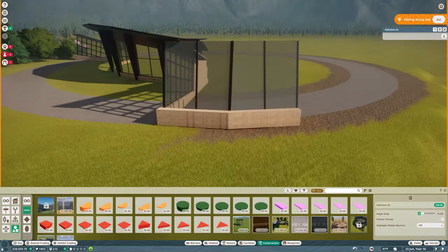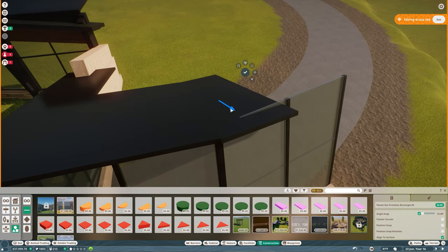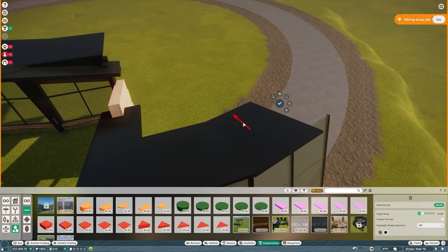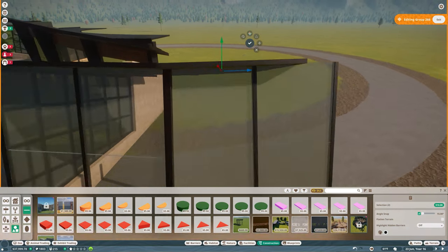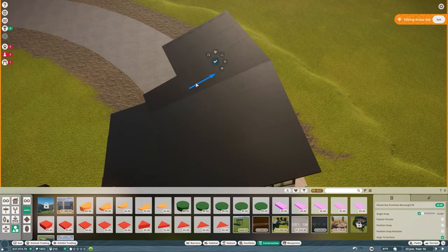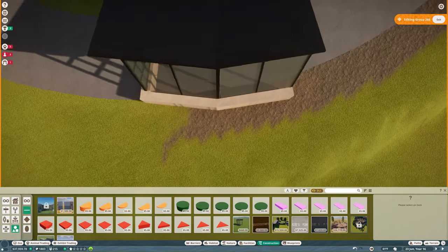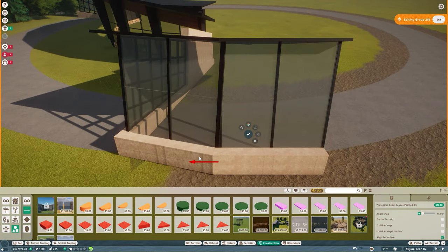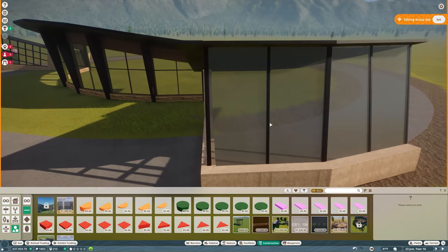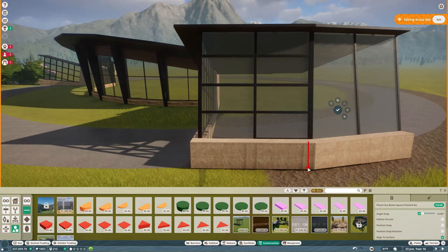This glass section isn't going to go all the way around the building anyway, just a section of it. I also had trouble with the roof there and ended up having to grab multiple pieces and rotate them, because taking only one piece was changing the angle — there are still problems with the 3D gizmo even in this game.